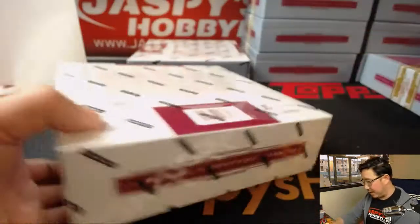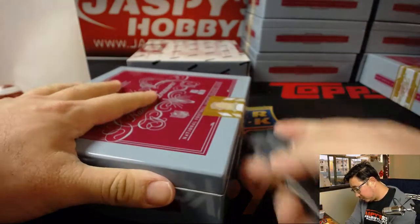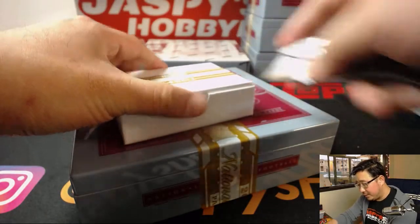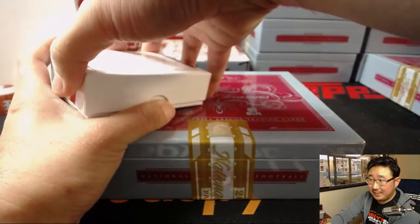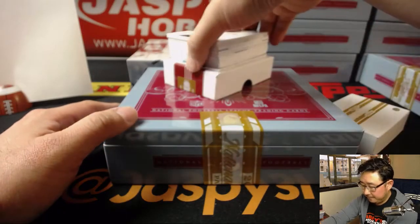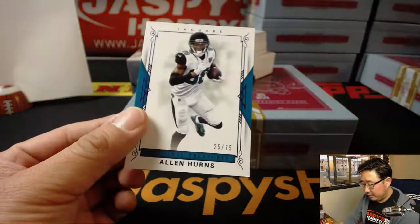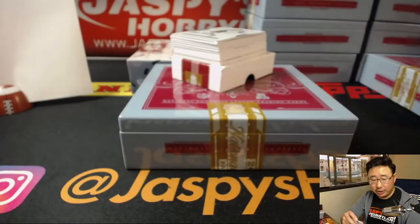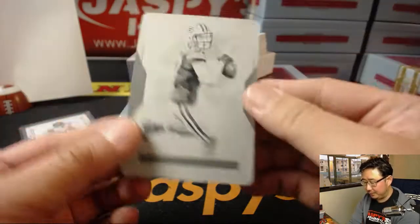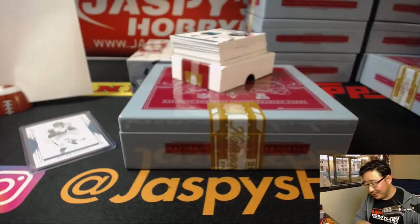We are halfway through this full case break. Still a lot of big hits to go. This NT has been fantastic. Mike Williams on the bottom. Out of 75 — 25 out of 75, Alan Hearns, goes to Sean. And a one-of-one printing plate — nice — for Mark Bellinger, Jordy Nelson. Got choked up about Jordy Nelson; I'm excited to have him on the Raiders. Mark Bellinger, one-of-one.